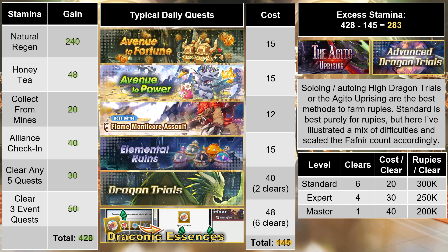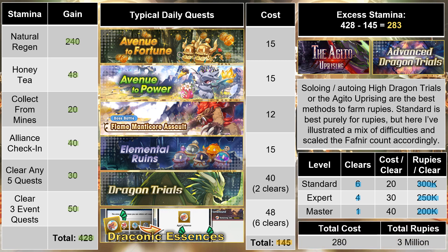As an example, I've shown how you might allocate your 280 stamina in a typical day. Let's say you do 6 standard quests, 4 expert ones, and 1 master clear. I've also scaled the rupee income since not everyone can clear this content with 4 Gold Fafnirs. For illustration purposes, let's say you can clear standard with 4, but for expert you can only use 3, and for master you can only use 2 — meaning your rupees per clear is 300,000 for standard, 250,000 for expert, and 200,000 for master. In general, high dragons are easier than agito because you can use high dragon bane weapons to solo or auto reliably. In total, that 280 stamina spent on either agito or high dragon quests amassed a whopping 3 million rupees.